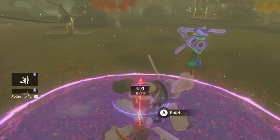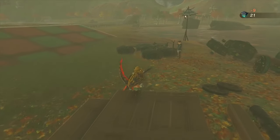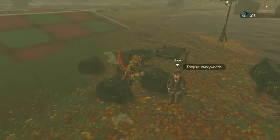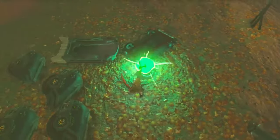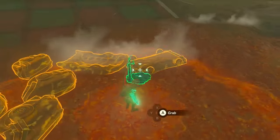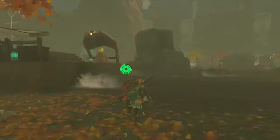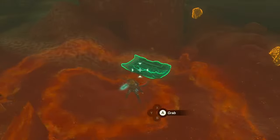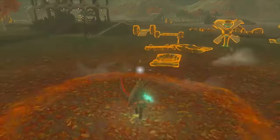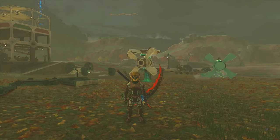Then the other parts we're going to need for this flying machine: over here we're going to find the one cart and the one sled along with the steering stick. So we're going to grab these and take them with us. Over here you'll also find a second sled that you can use, so you won't have to use one of your own. The other things you're going to need to bring yourself are three construct heads, two cannons, one beam emitter, and one stabilizer.